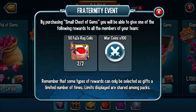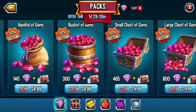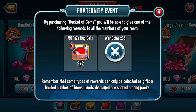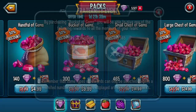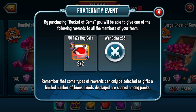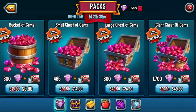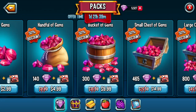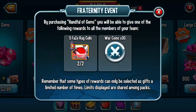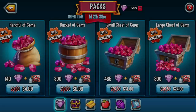You don't actually even need to buy the large chest of gems. Because if you click down here on the small chest of gems for $15, it also gives 50 FaceRug cells. And more importantly, if you buy the bucket of gems, which is only $10, you also get 50 FaceRug cells. So the cheapest way for your whole team to get it is to buy two bucket of gems — everyone will get 100 FaceRug cells for only $20. The handful of gems only gives 5, so definitely not worth it if you're trying to get FaceRug.